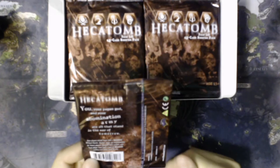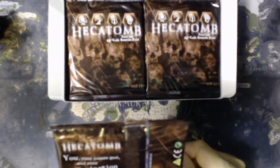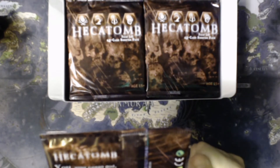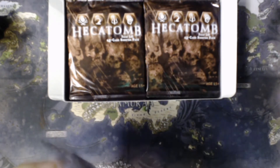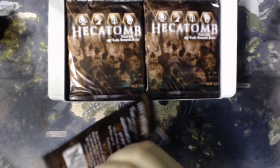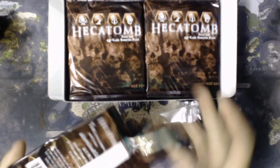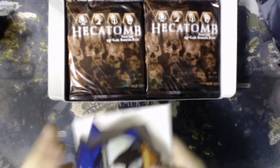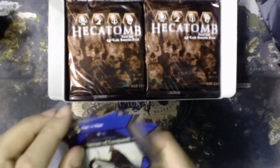Hecatomb: you, your pagan god, and your abomination army are all that stand in the way of tomorrow. New players should begin with a Hecatomb 40-card starter set. Booster packs are recommended for expert players. Boosters don't include rules; each player must have a deck of Hecatomb trading card game cards to play. Let's open them up — I know nothing about the actual cards in the set. There we go — they are hexagon shaped, and very sticky to each other.